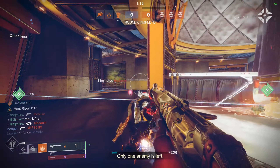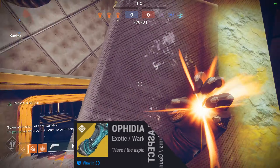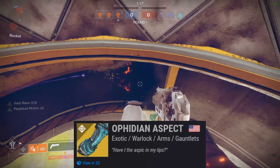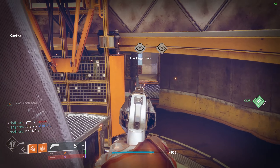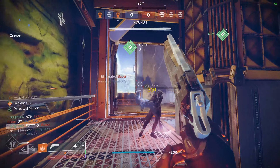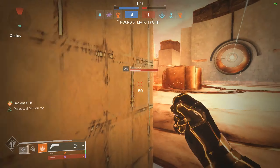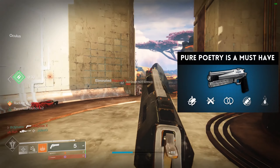I'm a sucker for Transversive Steps but naturally Ophidian Aspects works great with this build. On top of all the amazing perks it provides, it also gives plus 15 AE for all weapons, making all your shots feel super crispy while in the air. And as for the weapons, it's really what you feel comfortable with as long as you're choosing options with a decent base AE stat. I've really been liking Pure Poetry, which I just did a review on, so feel free to check that out if you haven't already.